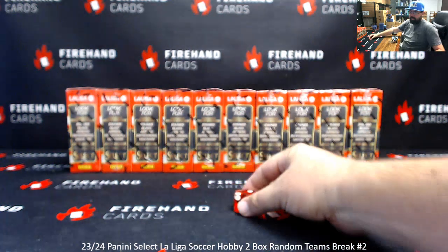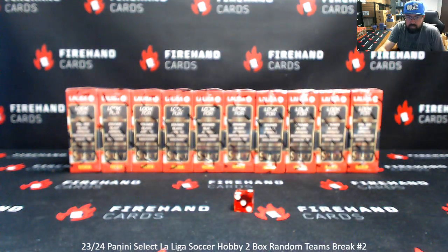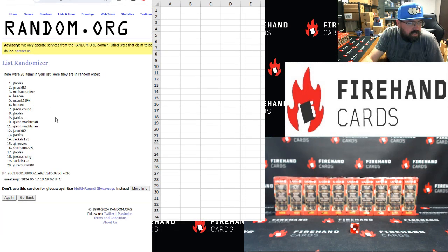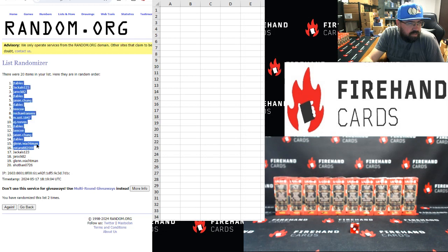Two clicks. Yotaro bottom, J-Table's up top. Once. Twice. J-Table's top, Shothan bottom.